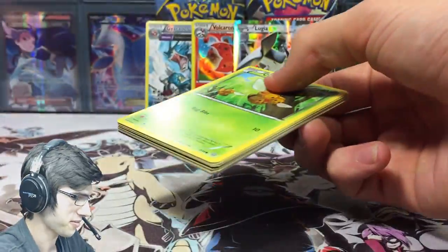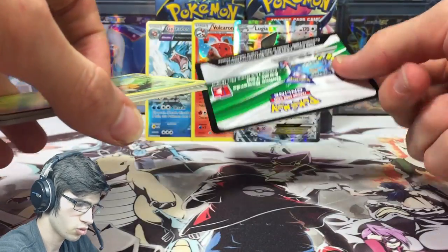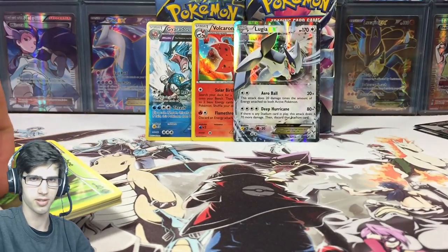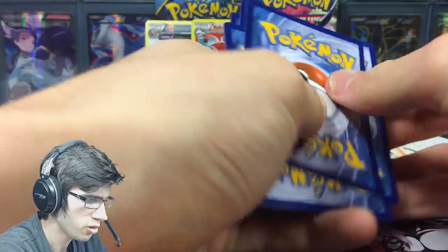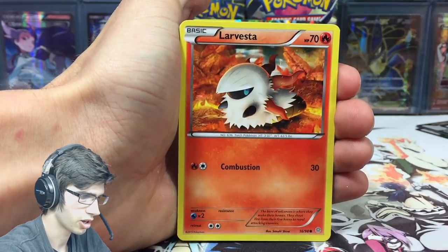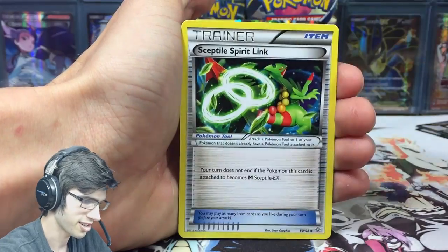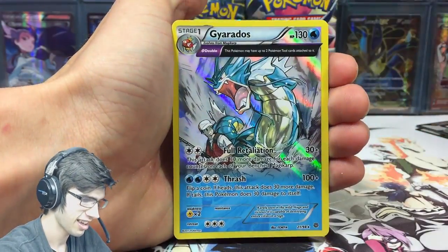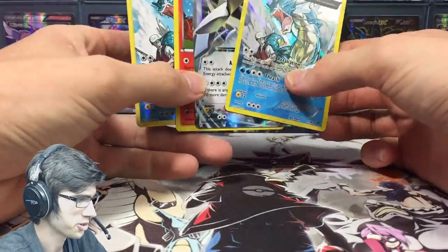For you guys who have hung around this far, another code coming in three, two, one — first in best dressed! Thanks for watching this far. Let me know what you get in the comments. We got Combee, Golett, Larvesta, a Faded Town, and a Gyarados.